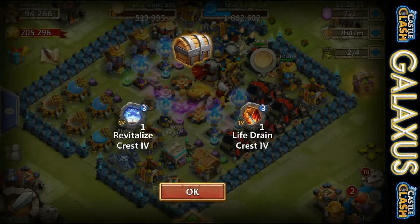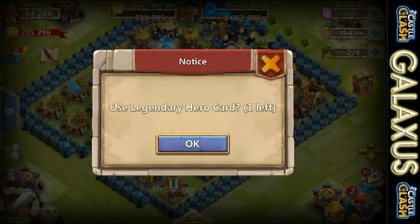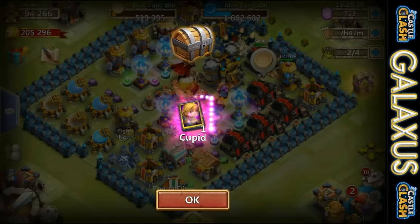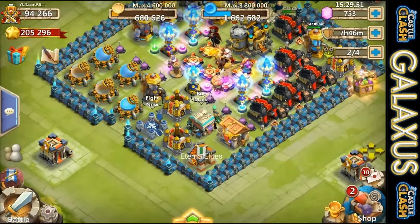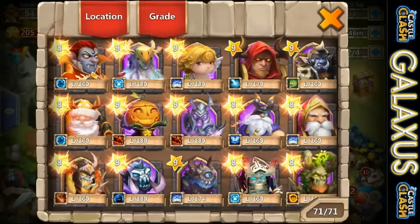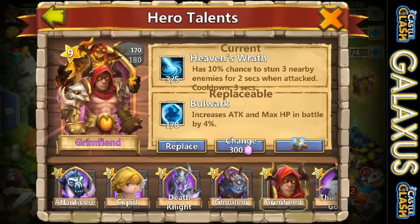Three Revite Crests and a level three Life Drain Crest out of that Mythic - I love those. I love the Castle Crisis, it's just sick. You guys got to be doing it. Out of the Legendary Hero card, no Ares - we get a Cupid. Not really super stoked on that. I actually have multiple Cupids on this account, so we're not really looking for Cupid. I was hoping for Ares.